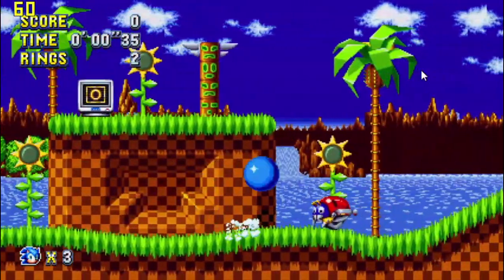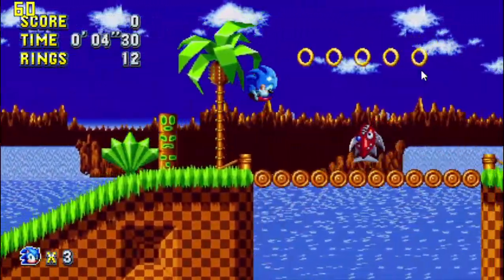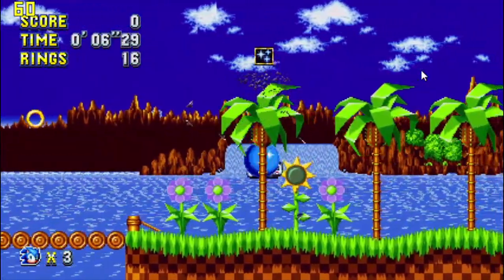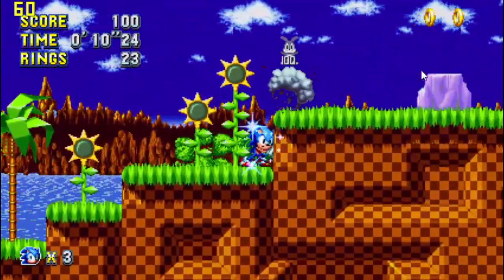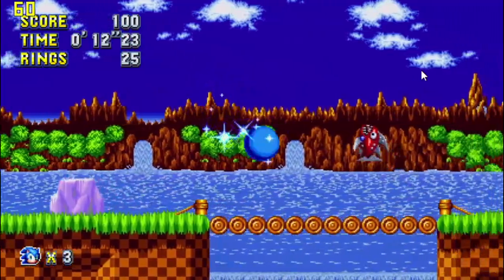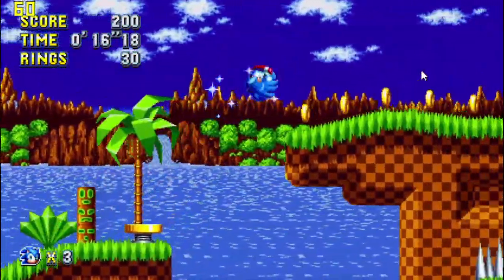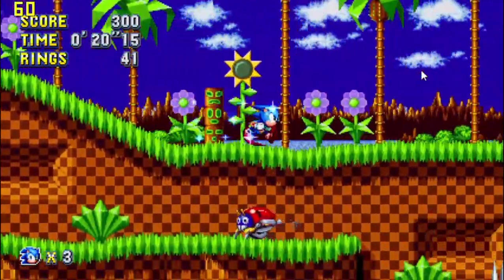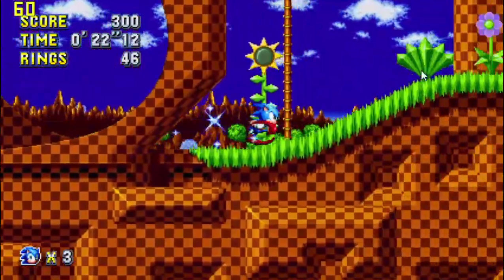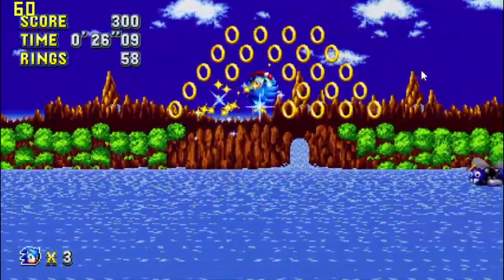Green Hill Zone number 1. Alright, we got the invincibility here. Cool. As you can see, it's still solid 60. No problems. That's awesome — no hitching whatsoever.